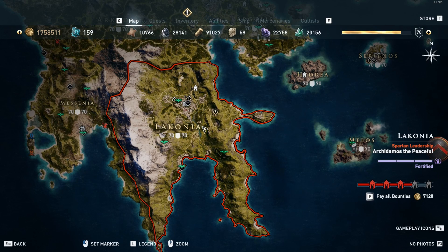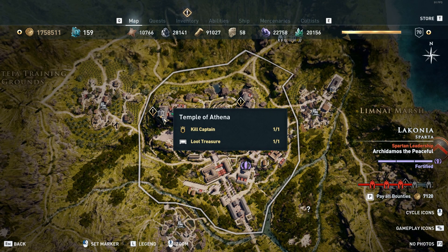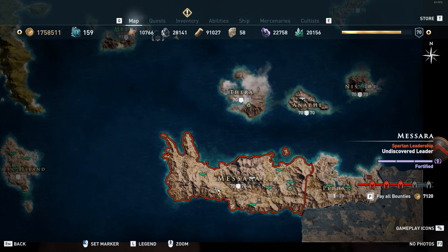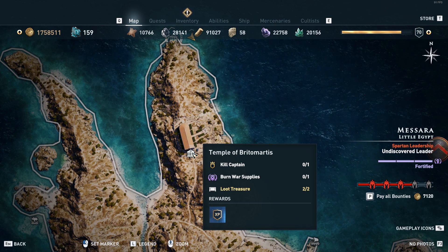In order to get the pilgrim chest you're gonna need access to Laconia. In the main city of Sparta is the temple of Athena where you get the pilgrim chest. And finally in the southeast region on the island of Makera you're gonna find the pilgrim boots in a temple called the Temple of Britomartis.